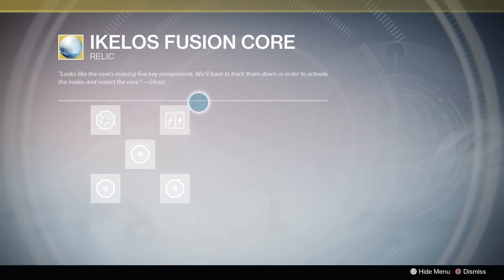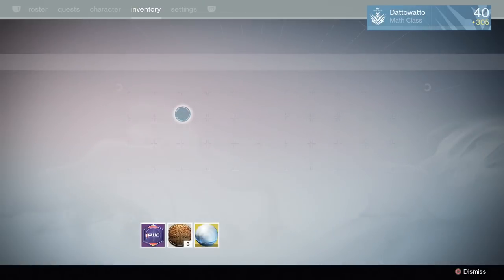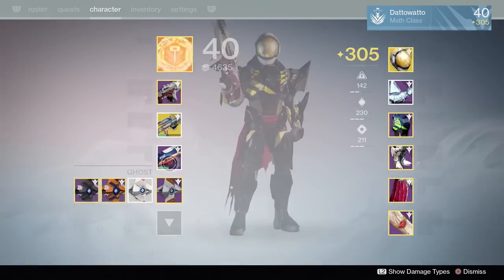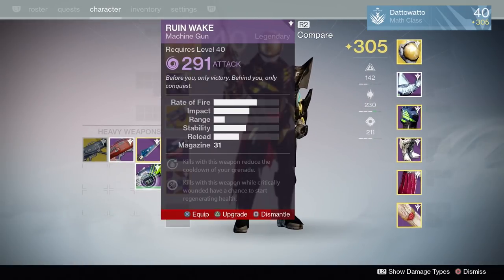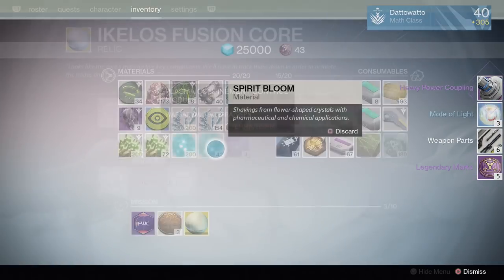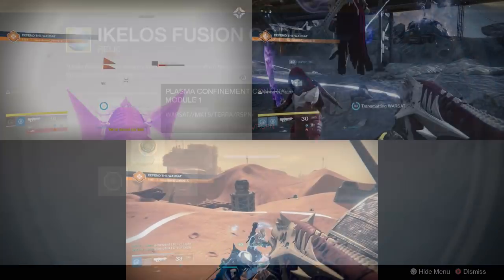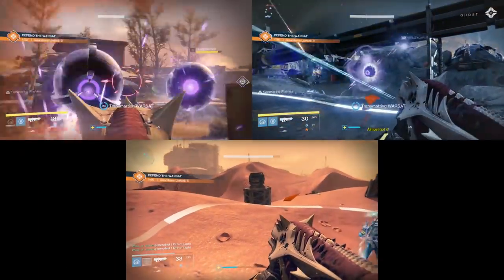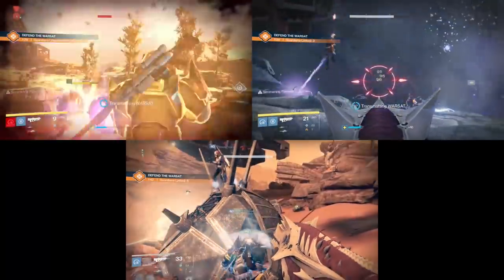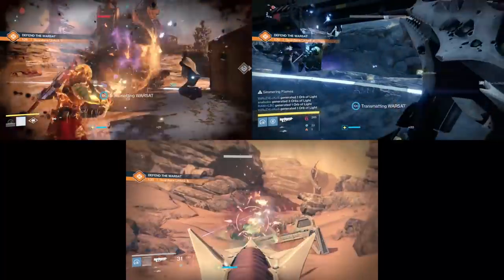The top right requires a heavy power coupling. All you need to do for this is dismantle a legendary heavy weapon. I dismantled a Year 2 heavy weapon, though people have said dismantling a Year 1 heavy works as well. The middle, bottom left, and bottom right require you to do a Defend the Warsat public event on Earth, the Moon, and Mars — one on each. Note that the Fallen Saber Warsat does not count. This will get you Modules 1, 2, and 3.